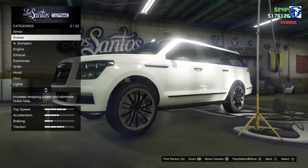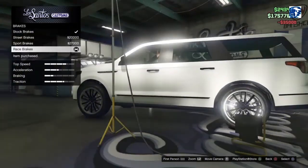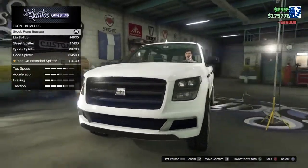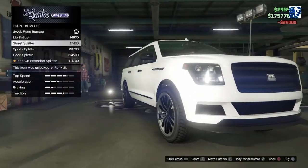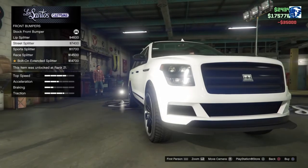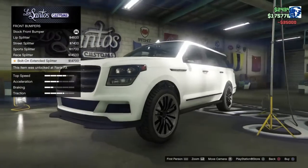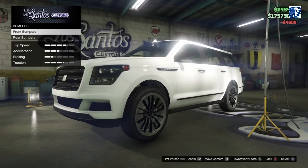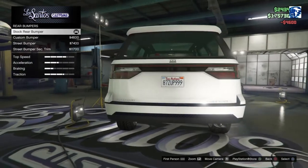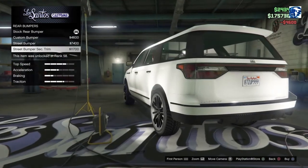We got the Armor 50,000. I believe this is built off of a Navigator in real life. We got the Brake 35, Bumpers, Front Bumpers — Stock. If you're wondering why all the stars are gone, I was already looking into this earlier last night. So we got the Lip, the Street, the Sports, the Race, and the Bolt-On Extended Splitter — that looks absolutely horrible. We'll go up the Lip Splitter. Here we got the Custom, the Street, and the Secondary.